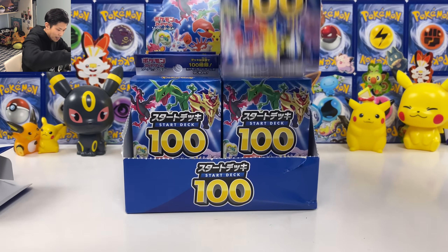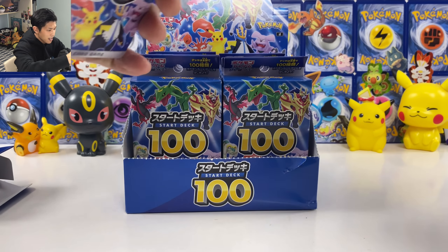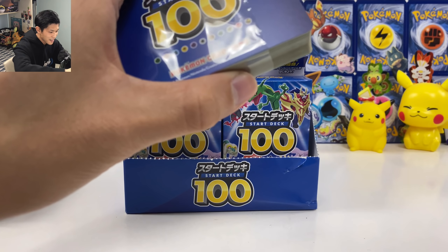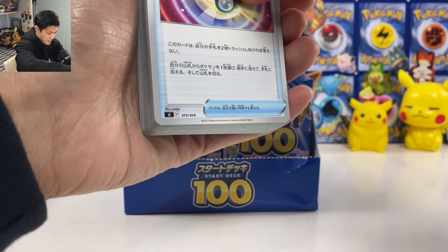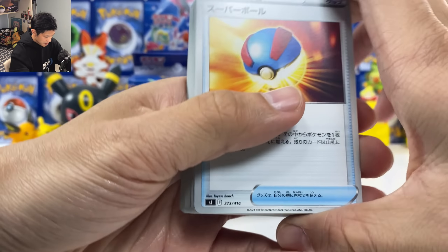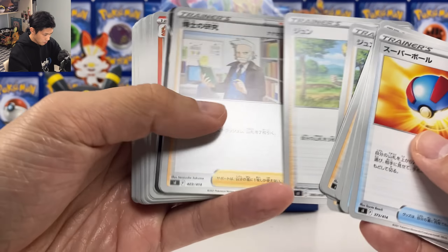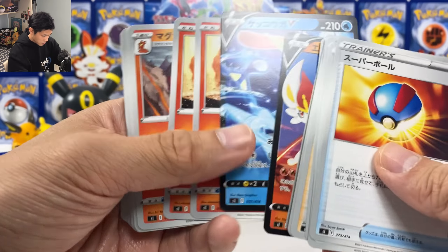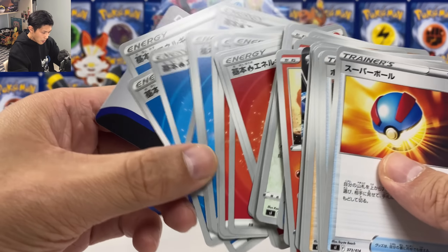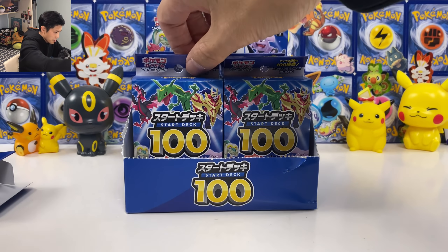Let's open them all. Second deck — let's not show the number of the deck, and hopefully I don't get 11 again. It's gonna be insane if I pulled two of the same deck in the same box. The top two cards are always Ultra Ball and Great Ball. We got Cinderace and Greninja — these are non-holo. This is number 36. I wonder if I can pull just one holo card — give me one holo card.